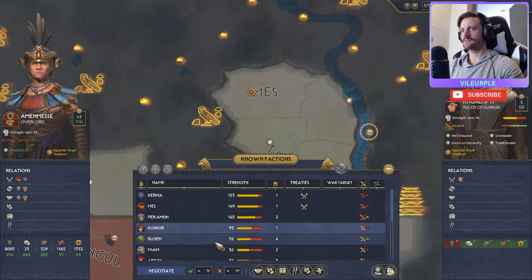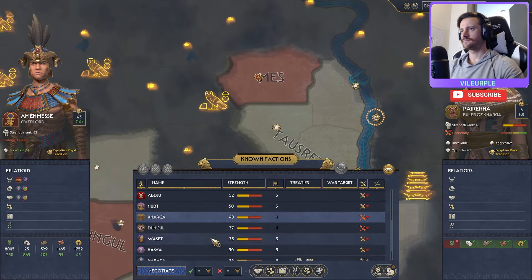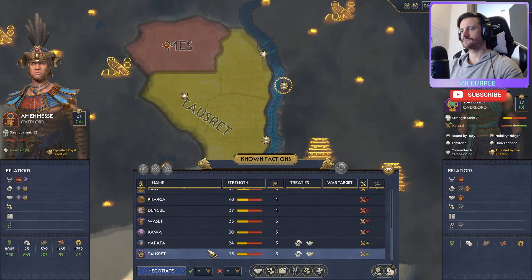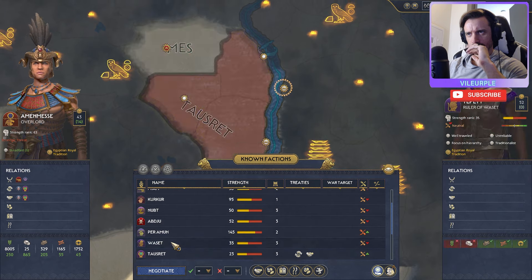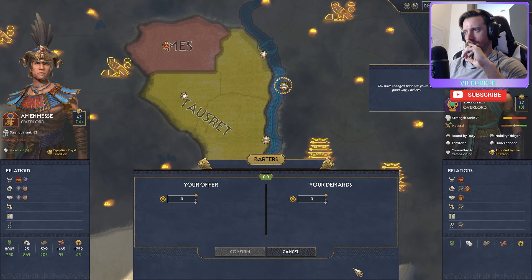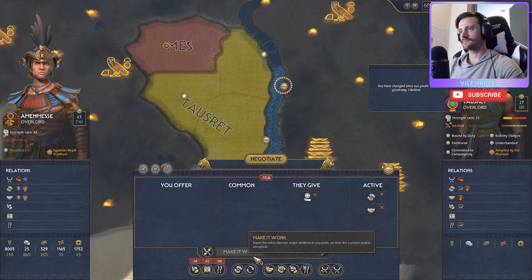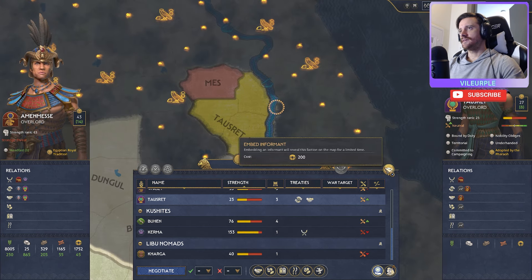Scrubbing through diplomacy — Kerma, Amin-Mess, seeing what's going on in the world. Looking at Tausret — she has eight legitimacy she could hook me up with. Let's put eight in and see what she wants to confirm. No deal — she didn't want it.